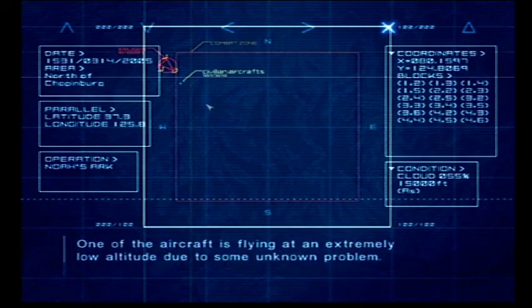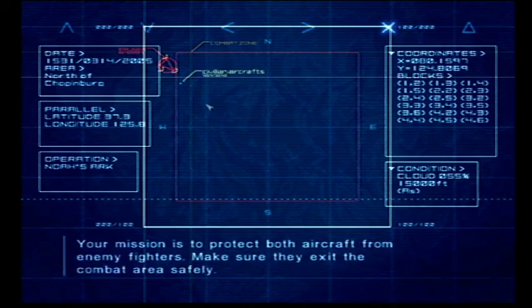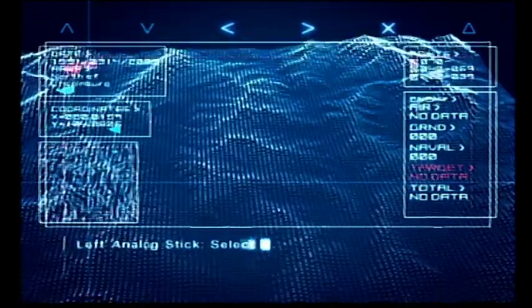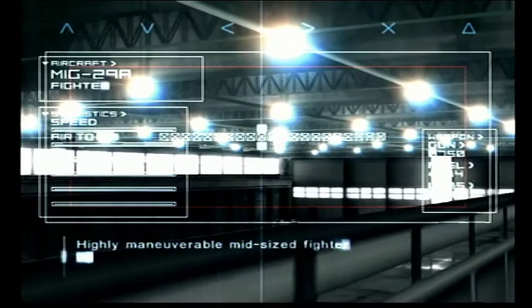Extremely low altitude due to some unknown problem. Your mission is to protect both aircraft from enemy fighters. Make sure they exit the combat area safely. Alright, so yeah, that's what we had to do.